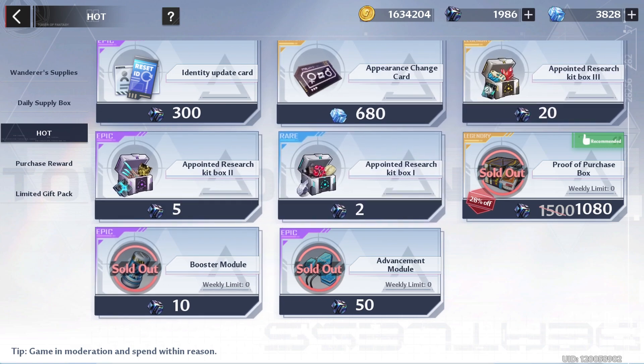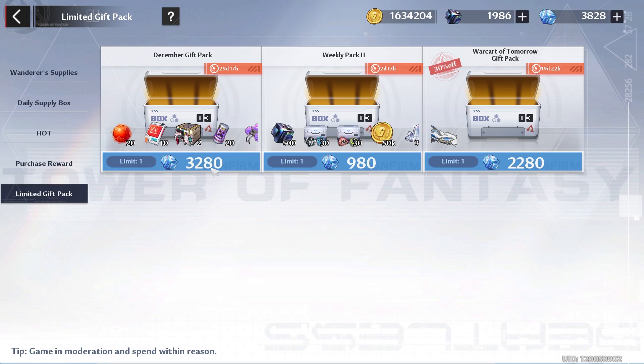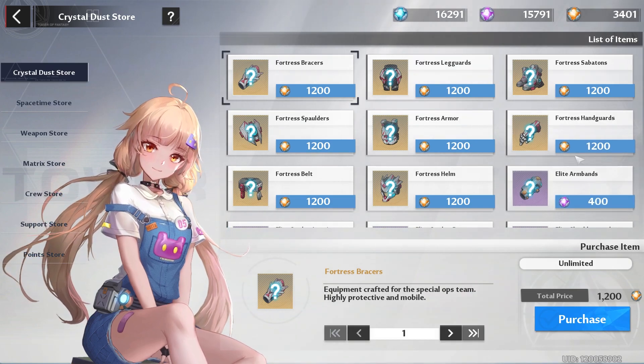If you want to pull and try to get a Visor, you already know about Appointed Research. We also have the limited gift pack — since it's December, there's a new monthly gift pack. I made a video today about how worth these packs are, so if you're considering buying, check that out.